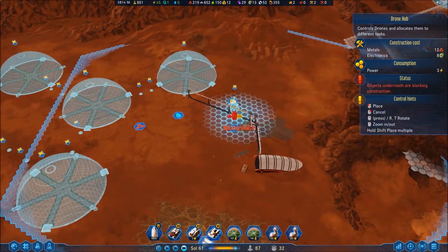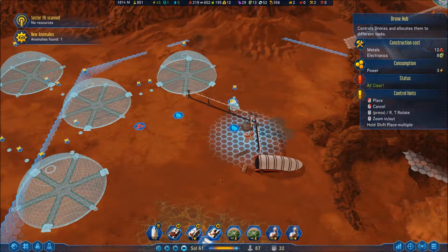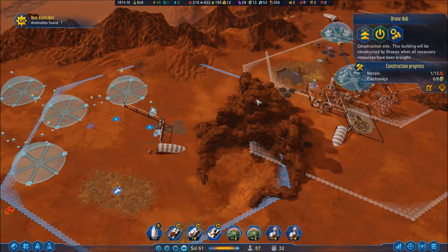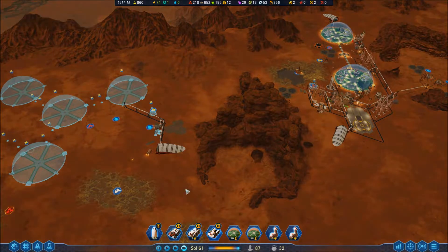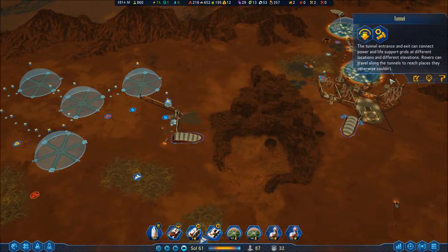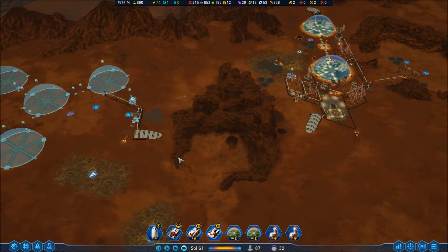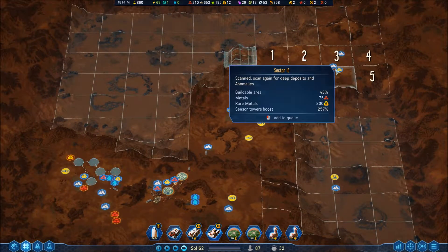I need this one too. I'll place it here. Sector scanned, anomaly found. I think that's fine. Oh wait — it comes actually across. Maybe I didn't even need the tunnel! Oh well, it's there now. I won't salvage it because I think it's pretty good to have it.